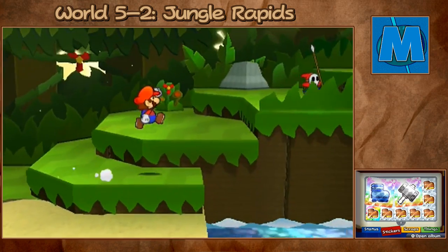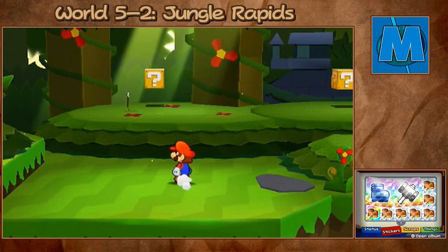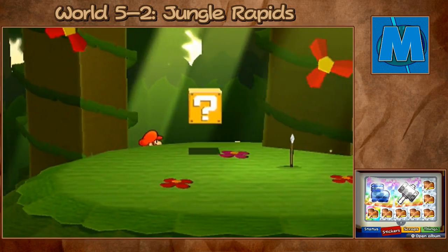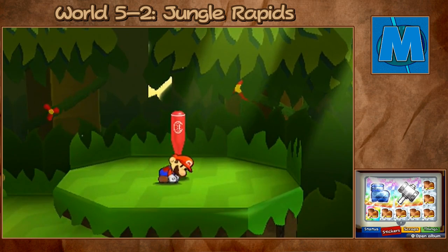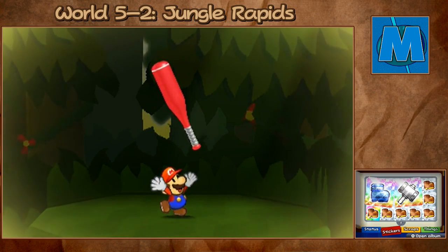Just get past all this and I'll get back to where we need to go. When you're over here and you see that little question block, you'll see that little spear guy in the middle of it. But if you go over here to the back and go up to the right, you'll see a hidden alcove and you'll actually get this thing here. You got the toy bat! So that's the first thing we missed.